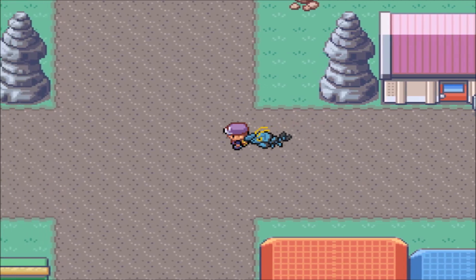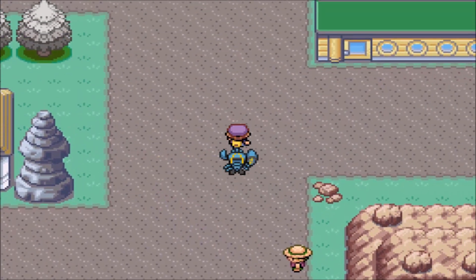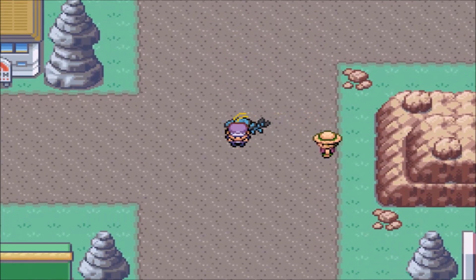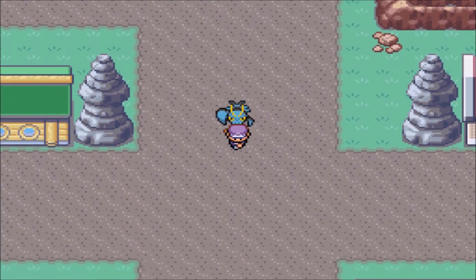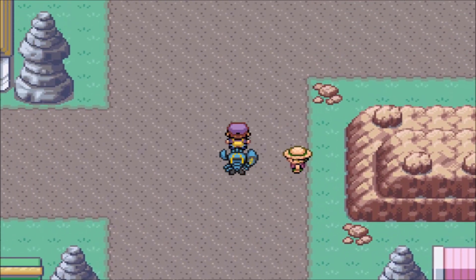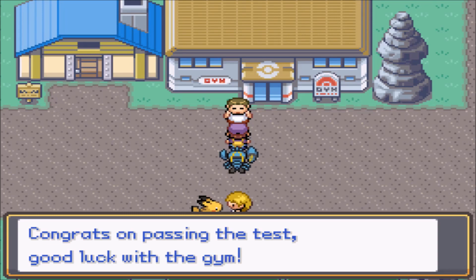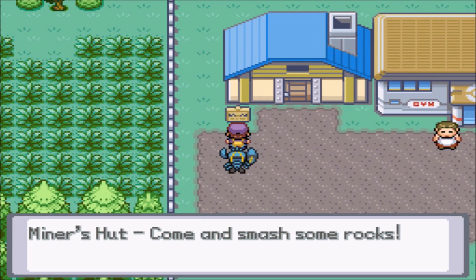Okay, how's it going guys, Con Artist here, welcome back to some more Pokémon Royal Version. Last time things happened, this time more things are going to happen. We're currently in Terra Town — we went ahead and fought at the battle school, and now that we've done that we should be able to go take on the gym. This guy was blocking the way last time. Congratulations on passing the test — good luck with the gym.